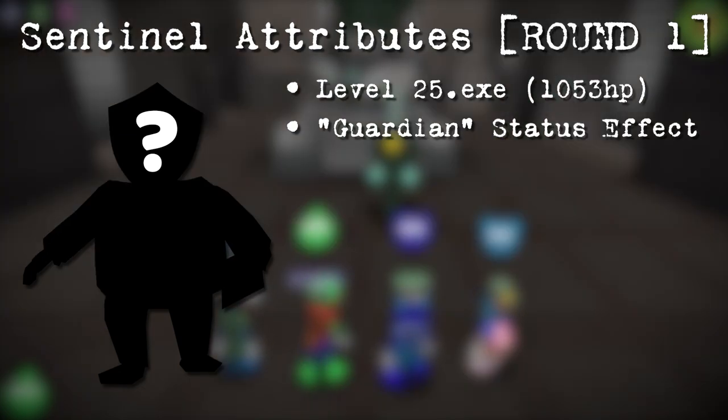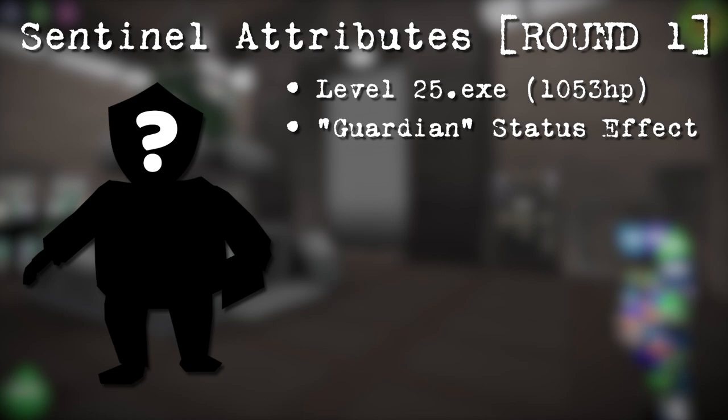As long as a Sentinel is in the battle, all other regular COGs will be protected by this status effect. As soon as there are no Sentinels remaining, this effect is erased from all COGs immediately.